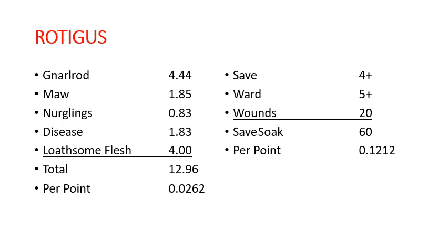Up next is Rodigus. He is definitely less damaging, coming in at 12.96, but he is definitely more efficient per point at 0.0262. And on the save side, he takes just as much damage as the Glotkin to bring down, but he does it more efficiently on less points — 0.1212 per point for Rodigus.